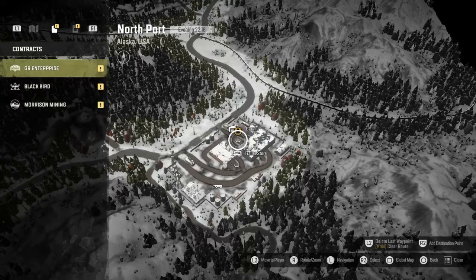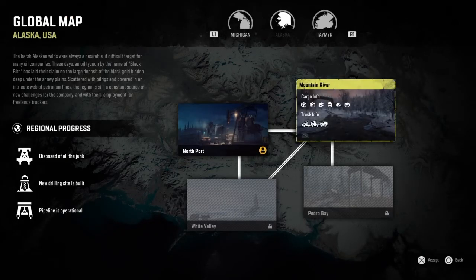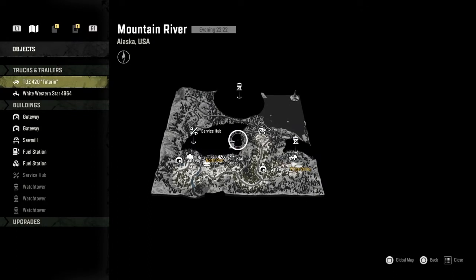Basically, all you're going to want to do is start up a co-op session and drive to any map that does not have a garage. If you're in Russia, just drive to the next map. If you're in Michigan, drive to the one without a garage, and so on. Drive through the gateway and cross over into the next map.